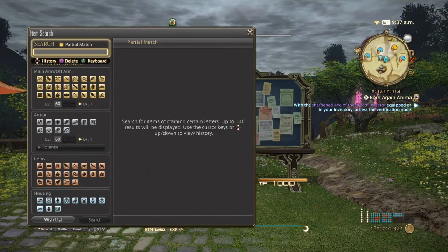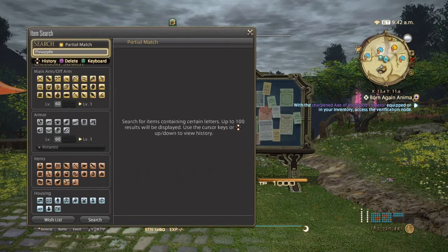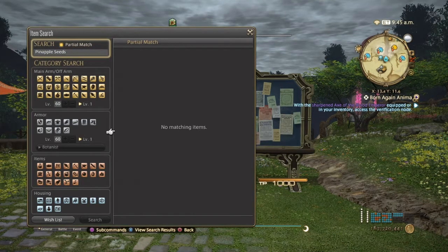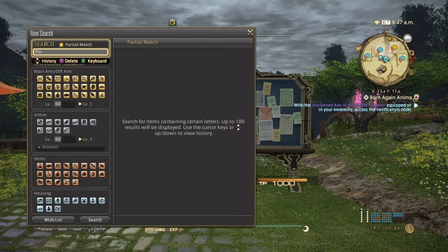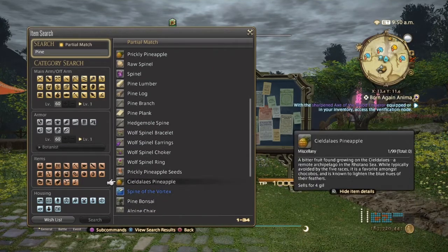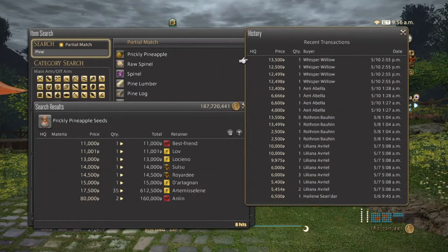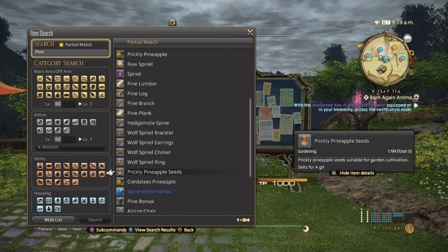Next, we have Prickly Pineapple Seeds, which again will help you make glazenut seeds through crossbreeding. Prickly Pineapple Seeds can range from 11,000 to possibly around 17,500 gil — I doubt the 80,000 outlier. These have definitely been more consistent with higher prices than the other seeds, and they are a key component in making seeds that are cross-bred to make glazenuts.